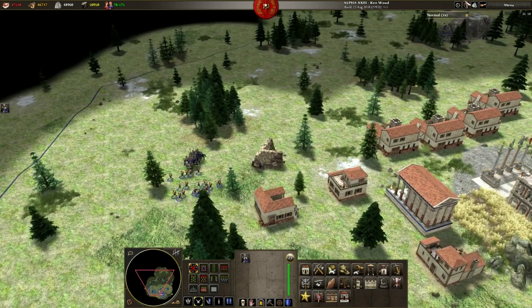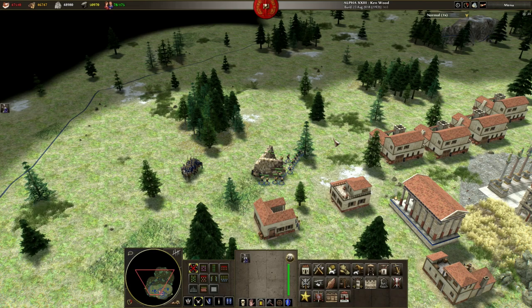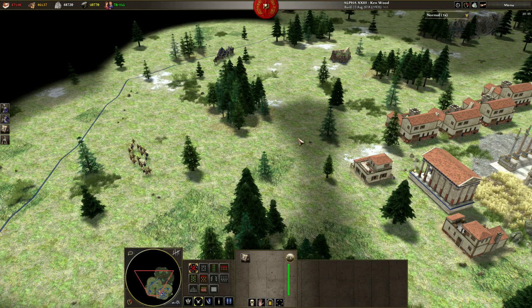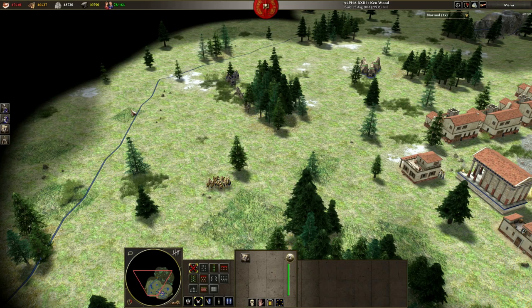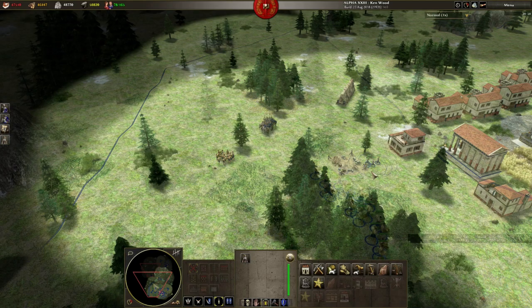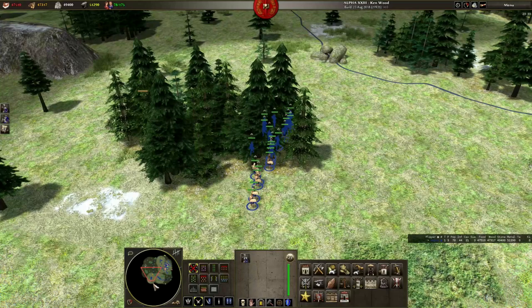You have 10 groups available to you corresponding to keys 1 to 9 plus the 0 key. Once you've assigned units to the group, press the corresponding numeric key on its own to instantly select the group. In this example I have my cavalry assigned to group 1, my slingers to group 2 and my battering rams to group 3. I can control all of these unit types and micro their movements and attacks in battles much more easily. I've also got a fourth group set up of designated house builders. And if you press the assigned control group number twice, it instantly focuses your view directly onto that group.